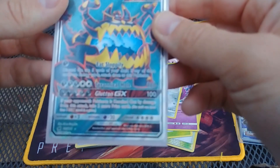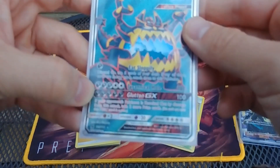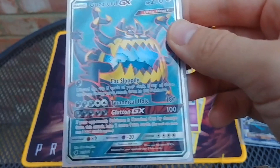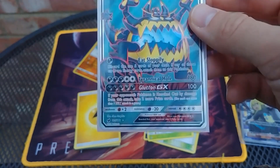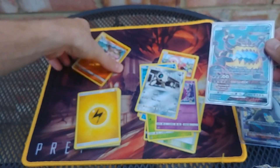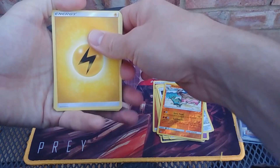So what does he do? Eat Sloppily — discard the top five cards of your deck; if any of those cards are energy cards, attach them to this Pokémon. That could actually be very useful. Tyrannical Hole — 180 damage. That's pretty decent. If your opponent is knocked out by damage from this attack, take two more prize cards. So if they had a GX card and you knocked them out with that move, you could take four prize cards, which is pretty game-changing — game-ending, really.